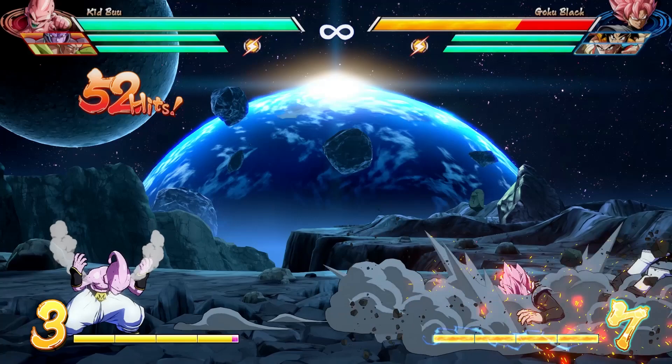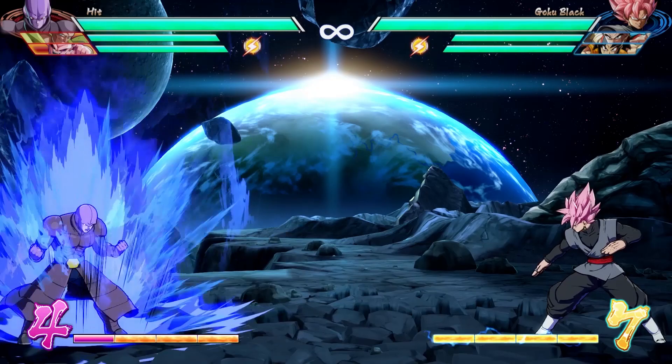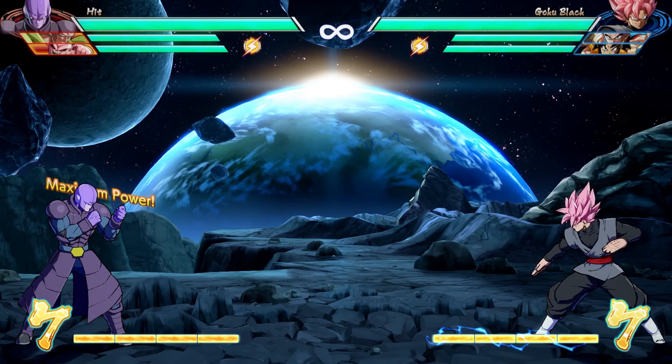The next thing we're going to look at briefly is Ki Charging. This mechanic is not particularly useful, but if you hit L and S together, you'll start powering up and your Ki Meter will rapidly fill. You're almost never going to get a chance to safely do this. This isn't something you should be doing right now as a beginner.